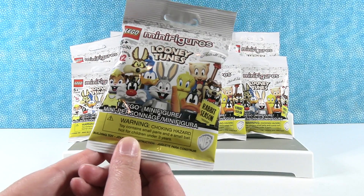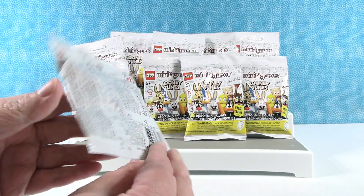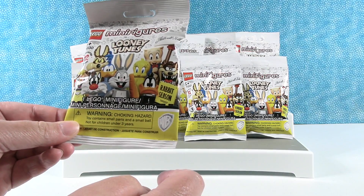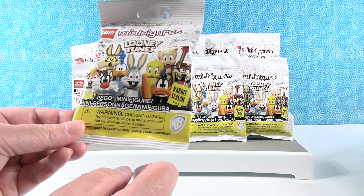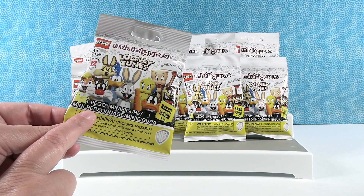So, rabbit season. Here is the cool packaging. Now, there are 12 different characters to collect in this series. You can see some of them right here. And we are going to open until we find all 12 or run out of packs.